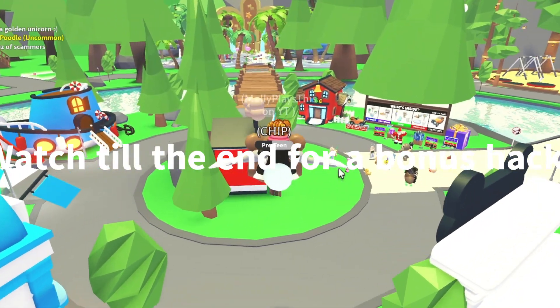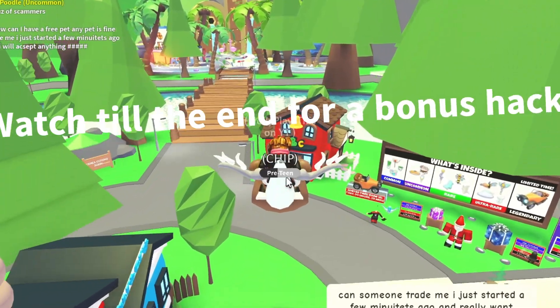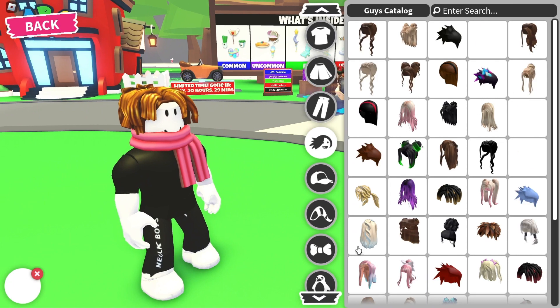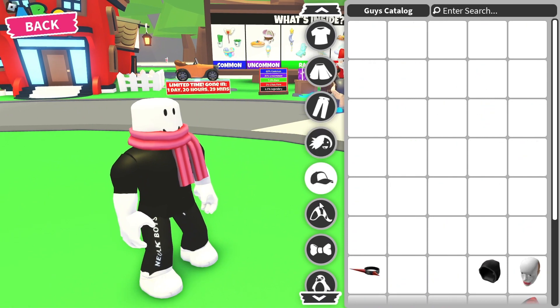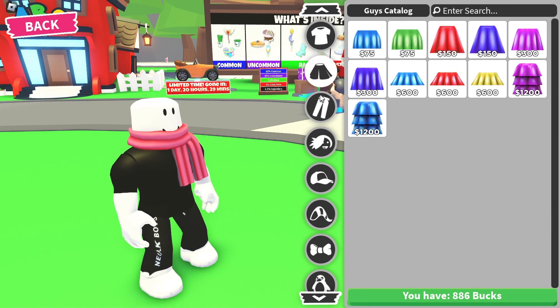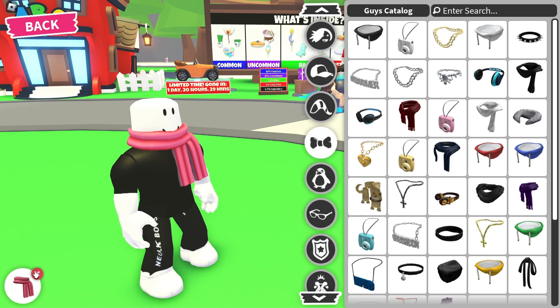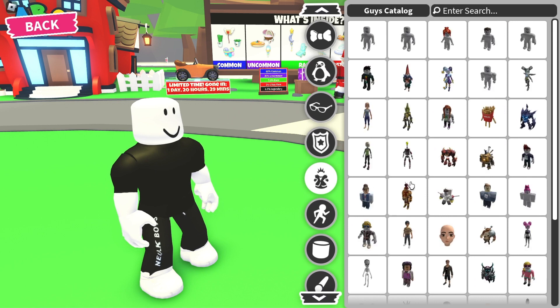Alright, so the first hack is the trash can hack. It's old, but it works. The first thing you want to do is take off every piece of hair and your accessories — like, on my neck I have a scarf. And then you want to go to bundles and search up skeleton.